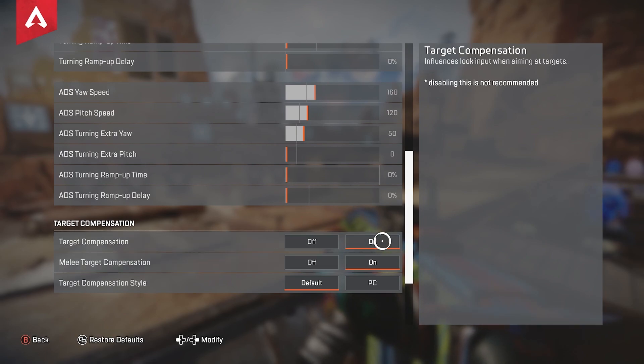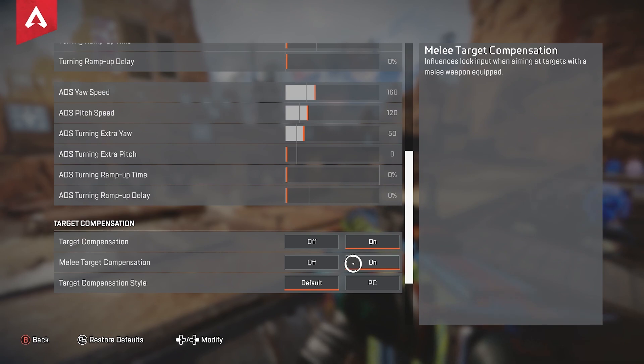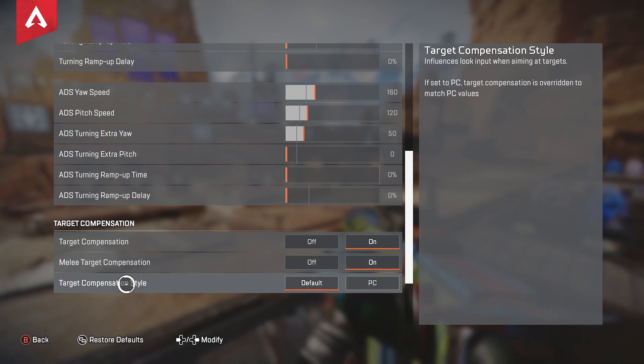My ADS sense: ADS yaw speed I have on 160, pitch speed on 120, and extra yaw on 50. I like a little extra yaw because my sense is decently low — it allows me to move a little bit faster when I'm not aimed over target. Target compensation, keep that on — that's your aim assist. Melee target compensation, keep this on as well. Target compensation style: default is 0.6 aim assist and PC is 0.4, so of course you want the most aim assist — keep it on default.